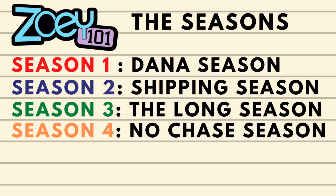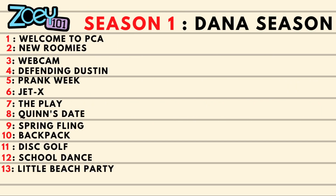Here are the seasons for Zoey 101 — I added a little nickname for each season, but don't pay too much attention to it, it's just kind of an indicator for me. Season one is the Dana season — it's the only season with Dana and it feels a little off in terms of pace, like they're still figuring out what this show is. Season two is the shipping season with a lot of different couples building up. Season three is the longest season by far with 23 episodes. And season four is the no-Chase season — there are 13 episodes and Chase is only in two of them.